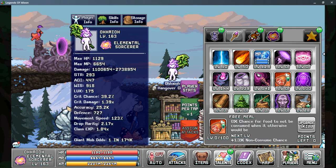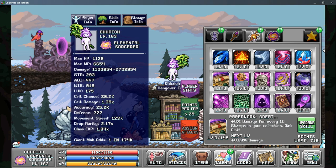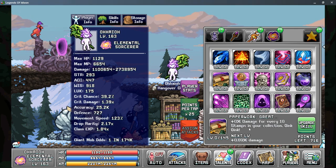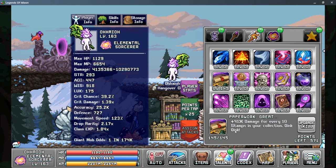Let's go ahead and move on to Tab 3. Our priority here is always going to start with Paperwork, and that is going to boost our damage based on how many stamps you have in your collection. So the more stamps you can collect from all the various sources, the more effective this talent is going to be. It scales very well, and we get 41% damage for every 10 stamps we have, which can give us a huge bonus to our total damage.